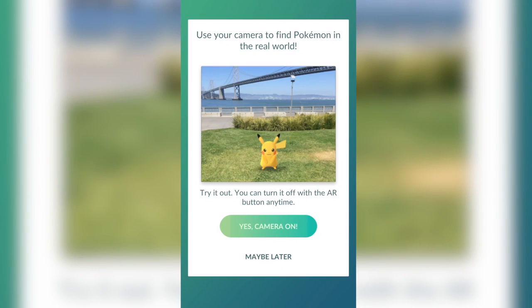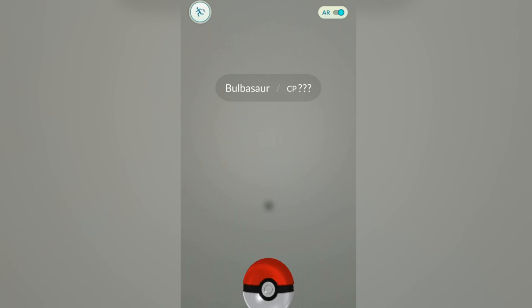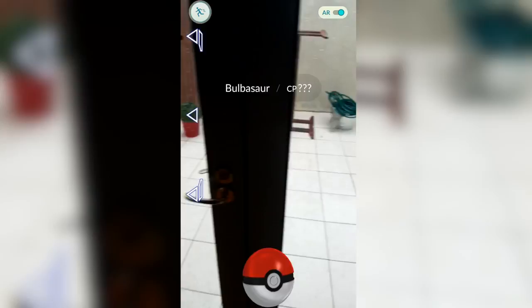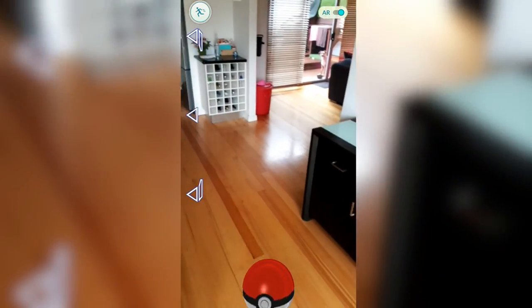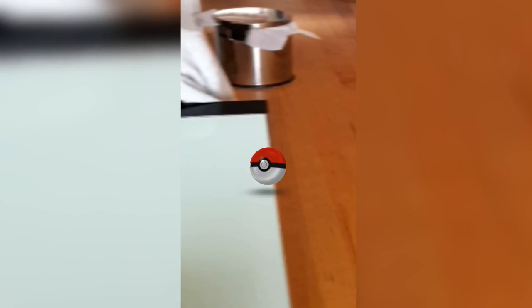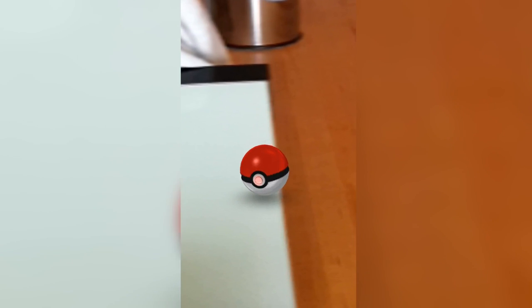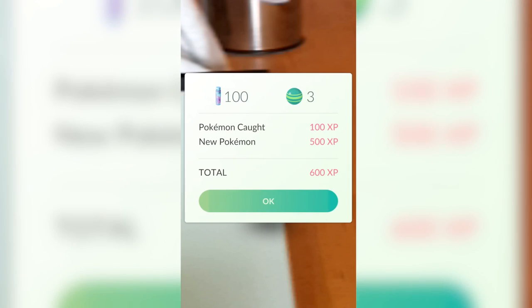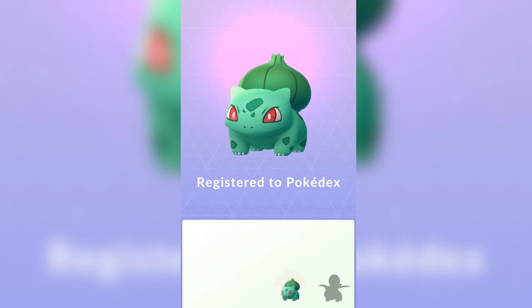Straight away Bulbasaur appeared and you have the option to actually turn on your camera, which gives you the AR view. I was playing in the kitchen and I was like, 'Why is it white? Where is this guy?' Then I was like, 'Bulbasaur, get off the table!' You basically fling the Pokeball to capture your Pokemon, and depending on how hard your Pokemon is, it will actually stay in the Pokeball. From there it gives you some XP and also puts you into the Pokedex.